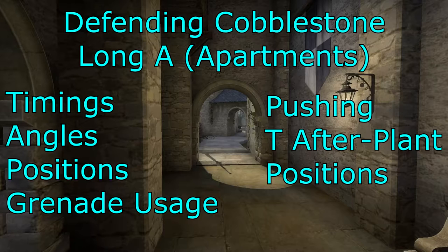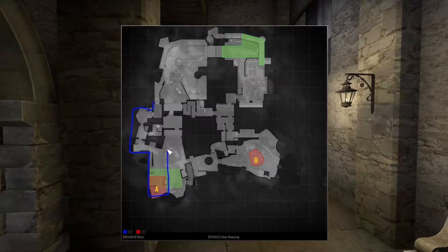We'll be looking at timings, angles, positions, grenade usages, pushing, and after-plant positions as well. Let's first define what area we're going to be looking at — the left-hand side of the map, including the left-hand side of the A site, all along the corridor here. Terrorists are going to attack from the top of the map, close to T spawn.